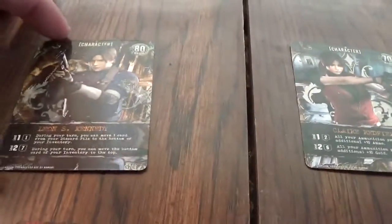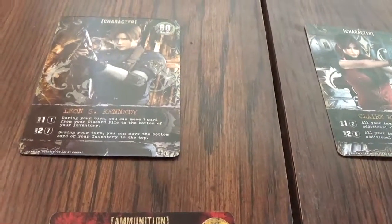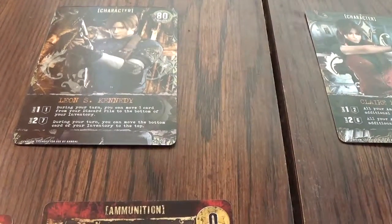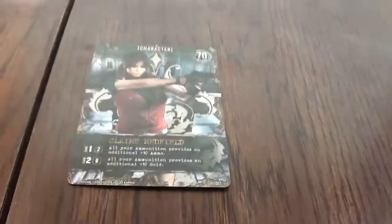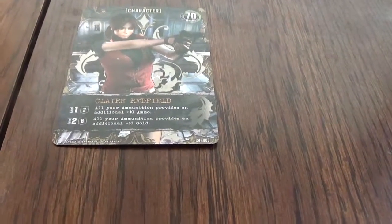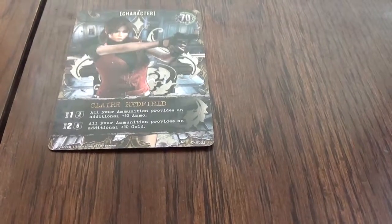We are playing with Leon and Claire. Leon's ability: during your turn you can move one card from your discard pile to the bottom of your inventory, and also move the bottom card of your inventory to the top. Claire's ability: all your ammunition provides an additional plus 10 ammo, and all your ammunition provides an additional plus 10 gold.